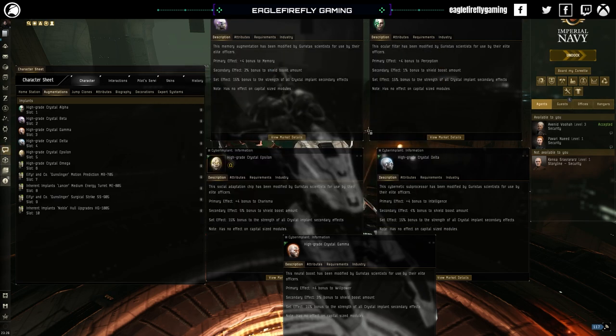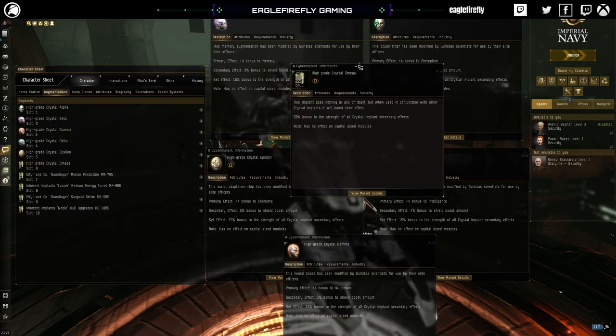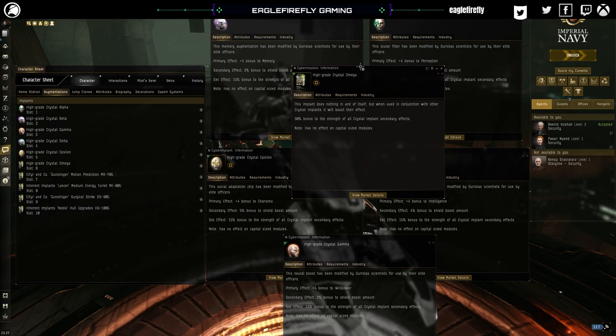With this crystal set, the primary effect is your learning bonuses, but the secondary effects boost your shield boost amount: 2%, 1%, 5%, 4%. With the full set you're going to get a 15% bonus to all secondary implant effects, so you're looking at around 10-11% shield boost amount. What makes this set complete is the Omega implant - with all implants plus the Omega, you get a 50% bonus to the strength of all crystal implant secondary effects, bringing you to about a 16% boost.